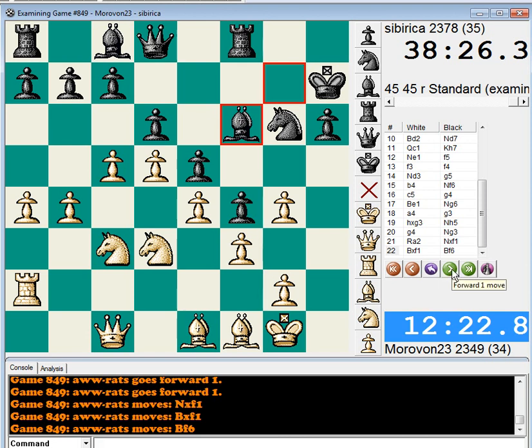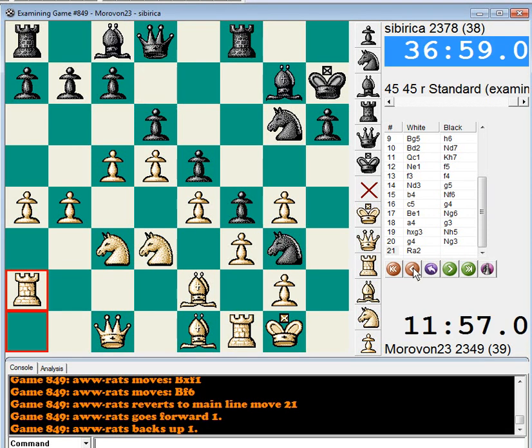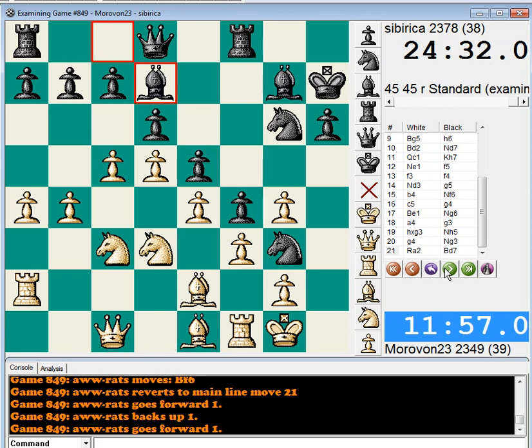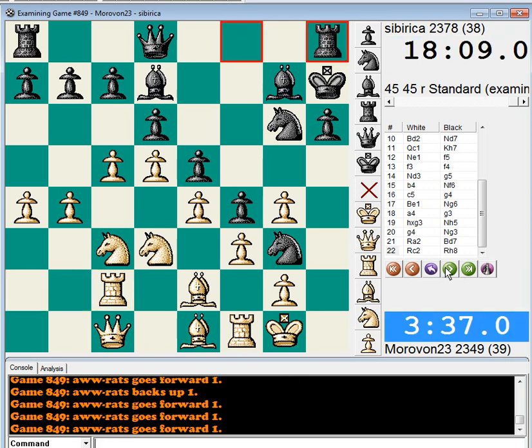I think Black should have taken that exchange. Then make White play on down material and prove he can do something. I couldn't analyze everything out, but I'd sure like to know what the players thought — why didn't Black take that exchange? He played Bishop D7 after a 13-minute thought, so that's more time than I took on it. And it's still there — the exchange is still available. Sometimes you think you'll take it later, but when you want to take it later, it's not so good.